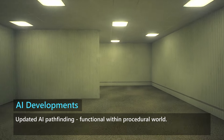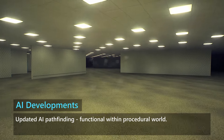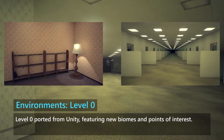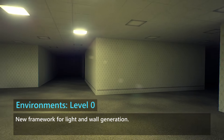This wasn't possible in Unity, as it doesn't have a performant method of handling complex pathfinding AI in an infinite procedural world, whereas Unreal Engine does. We've now fully ported Level 0 from Unity, and have a new biome called the Endless Halls, as well as new points of interest such as the Manila Room. We also have a new framework for how lights and walls generate in Level 0.